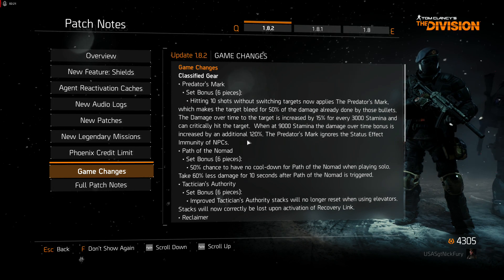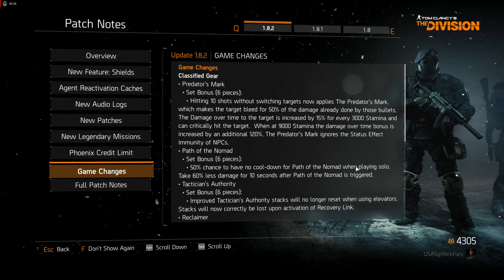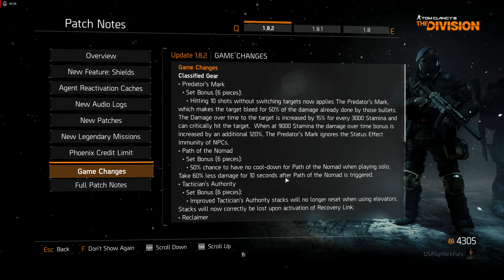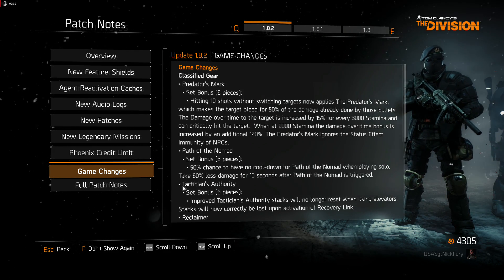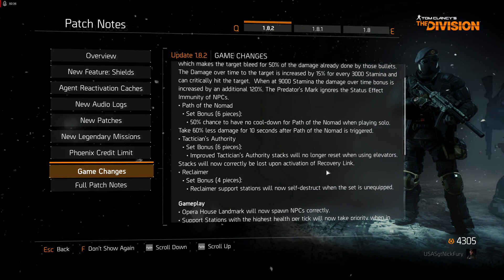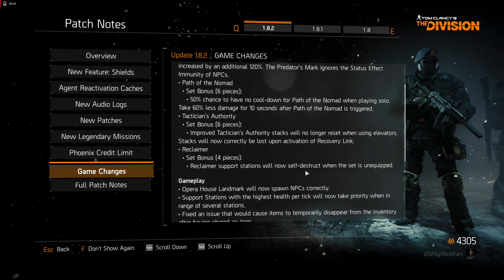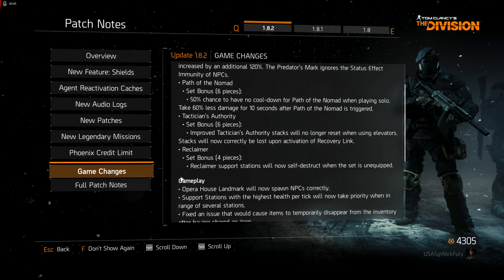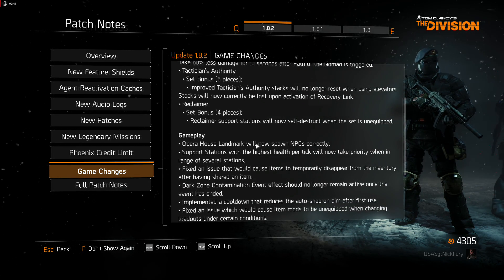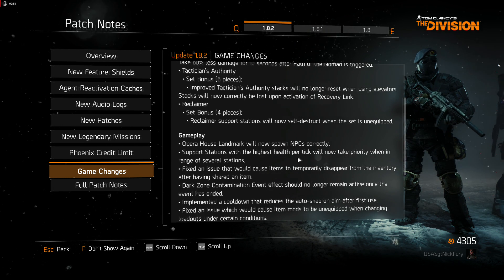Nomad: they changed it to a 50% chance of having no cooldown for Nomad when playing solo, and takes 6% less damage. Tactician: stacks no longer reset when using elevators and stacks are not collectively lost upon activation. Reclaimer: the support station now self-destructs when descendants are unequipped. The Opera House gameplay bug has been fixed. Support station highest-ranking heal protect would not take priority — also fixed.